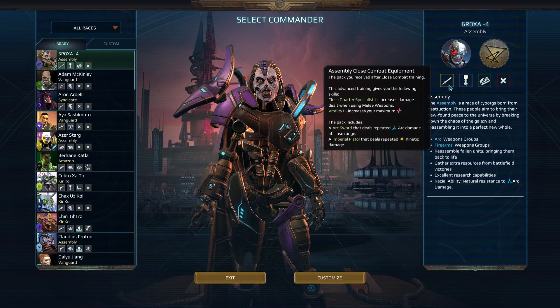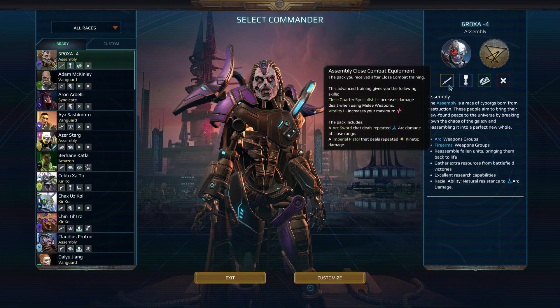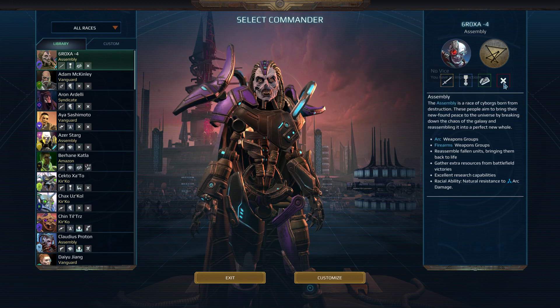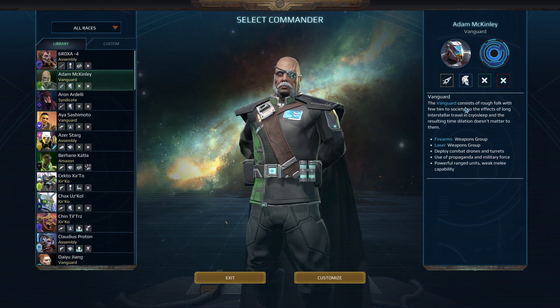So the Assembly is just a race of cyborgs - close quarter specialists, veterans, and of course data repository. The Vanguard is more like the martial tradition, so they're like the soldiers of the galaxy. They use firearms and laser weapon groups. Very interesting group, in my opinion.